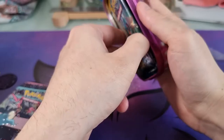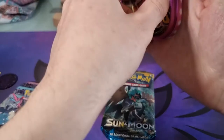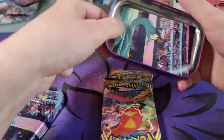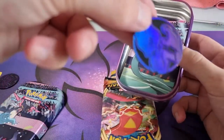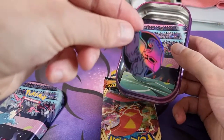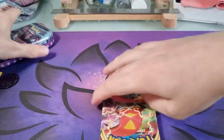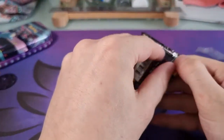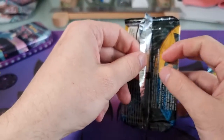So let's see what the packs are. We've got a Sun and Moon and a Darkness Ablaze, which is actually good because I've been wanting to open Darkness Ablaze. And then you get the little art card as well — or coin — Mewtwo this time. Mewtwo. So I'm happy with the packs that you get, because I've wanted to open Darkness Ablaze for a while.